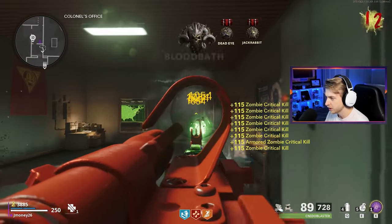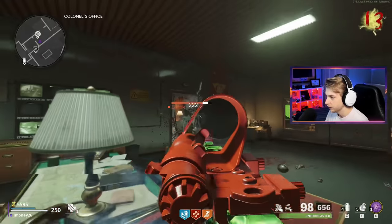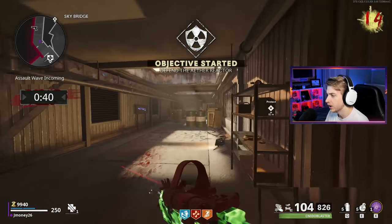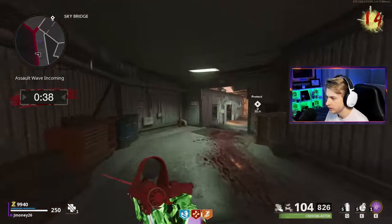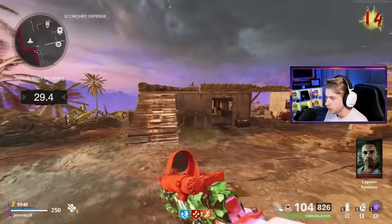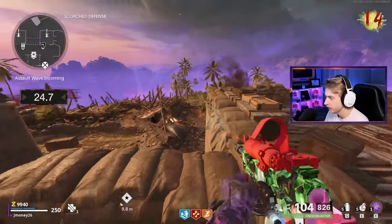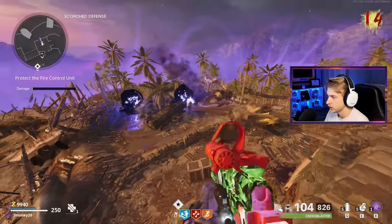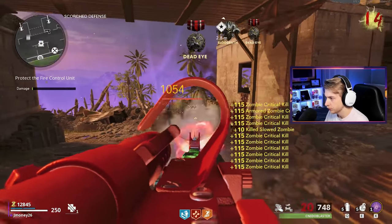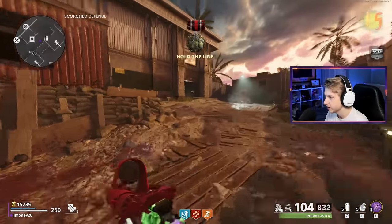Round 13 — the cursed round. I feel like they're not giving us an assault wave just to protect us. We beat round 13 and they're rewarding us with an assault wave. Luckily we still have our ring of fire — we didn't use it. Let's try to catch which portal they're coming from, get ahead of it, ring of fire at them and wipe them all out. They're just feeding us crits. This is sick. And that's the assault wave — that was easy. Didn't even get touched.